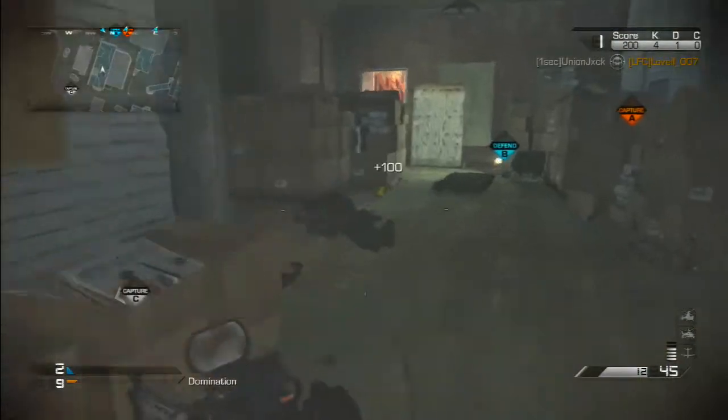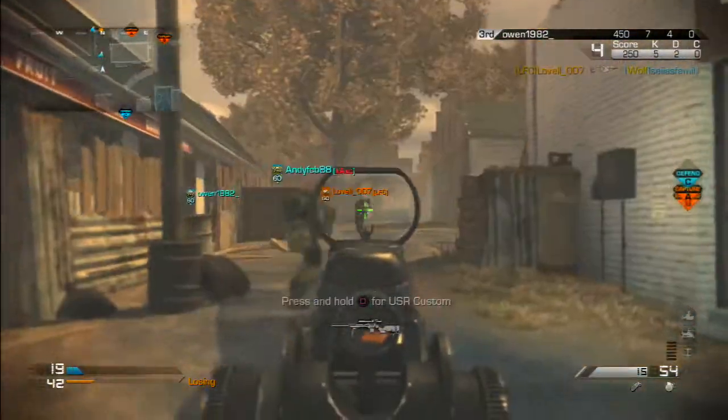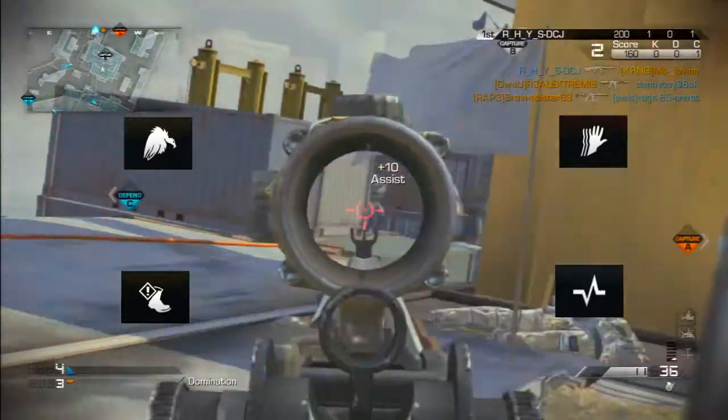When using any of these attachments, make sure you equip Burst Fire. This turns the MK14 EBR into a 3-round burst. When using this setup, make sure you're using Scavenger, Sleight of Hand, Amplify and Hardline.